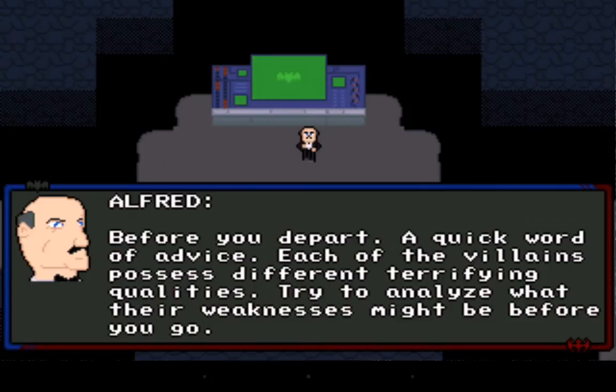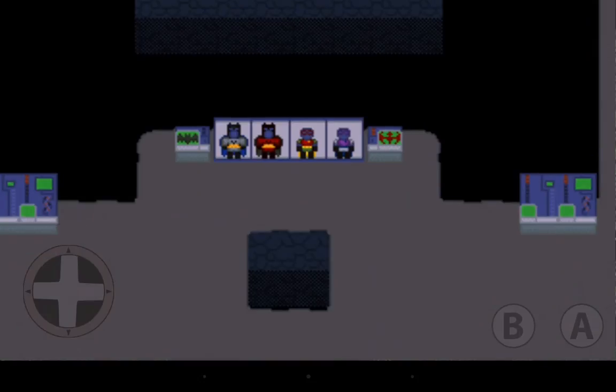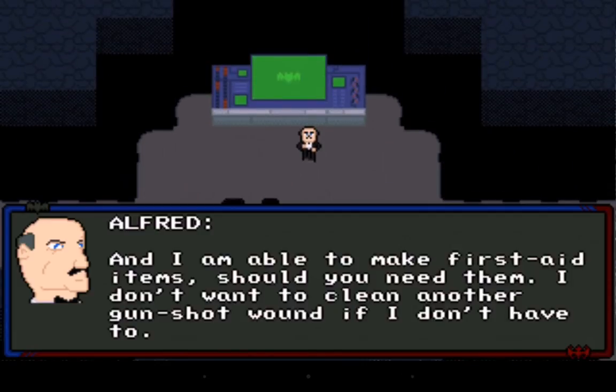Alfred gives a quick word of advice: each of the villains possesses different terrifying abilities, so try to analyze what their weaknesses might be before you go. Alfred has also upgraded the computers to be stocked with anything we may need. This seems like it's going to be somewhat deep.